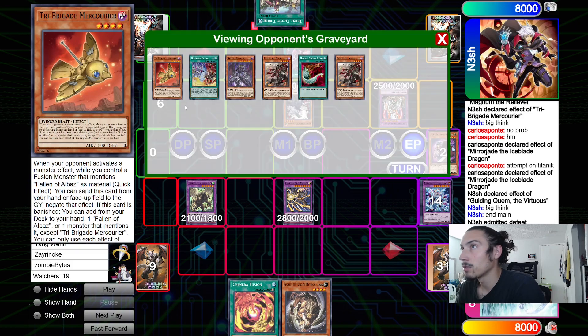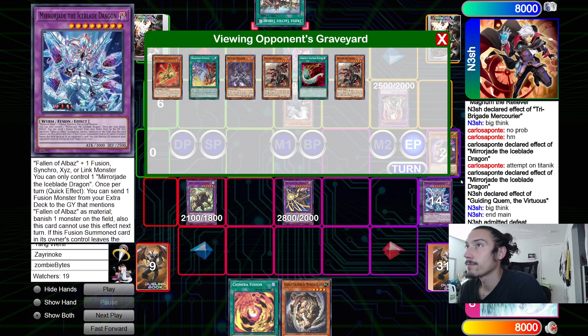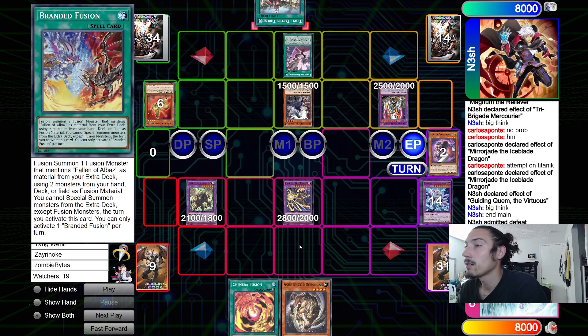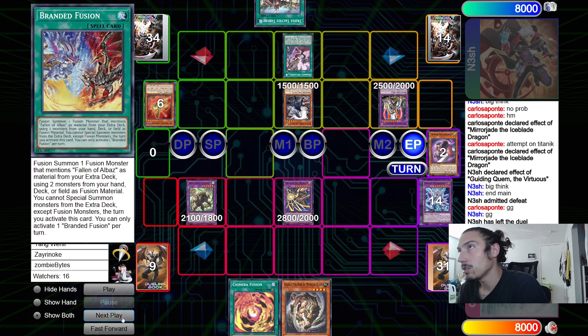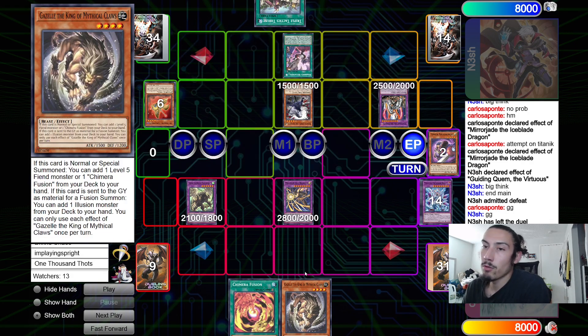End phase and Nesh admits defeat - the Droll was kind of clutch. Carlos also just had a really good setup and Nesh's hand wasn't great. Nesh says GG and leaves the duel. Anyway, hopefully you guys enjoyed this video - Branded Synchro versus Chimera Branded. This list had a good amount of Despia cards - he was playing Opening and things. The Patchwork, from the times he didn't search it off Edge of Chain, he's probably only at one copy. That's gonna do it for this one, hope you guys enjoyed.